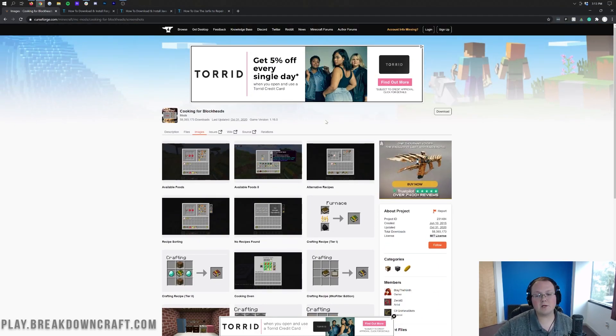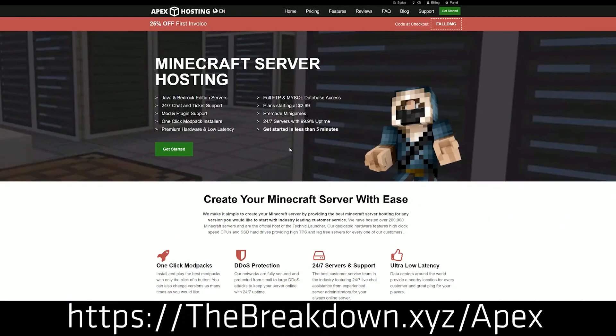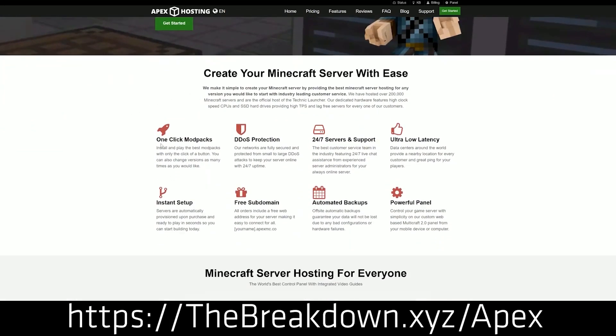We're going to be checking this mod out. But first, we do have a sponsor, which is Apex Minecraft Host. You can go to the first link down below — thebreakdown.xyz/Apex — to start your very own 24-hour DDoS-protected Minecraft server. We actually love Apex so much that we have our own server, play.breakdowncraft.com, on them. So if you want to start your very own Minecraft server, check out Apex at the first link down below.